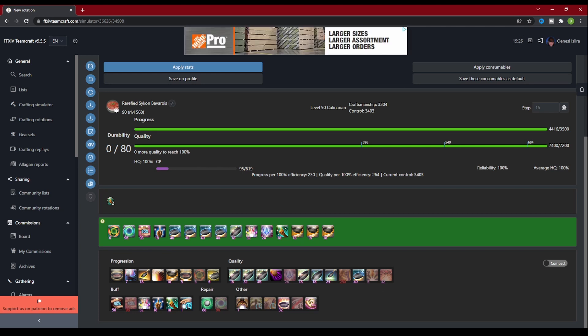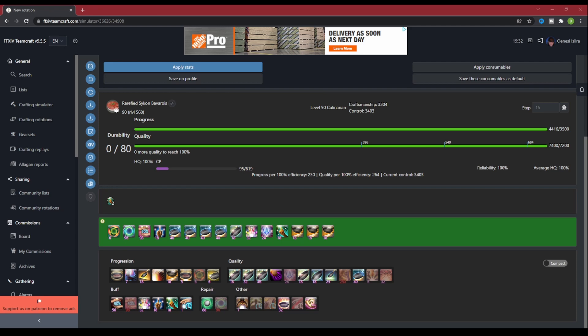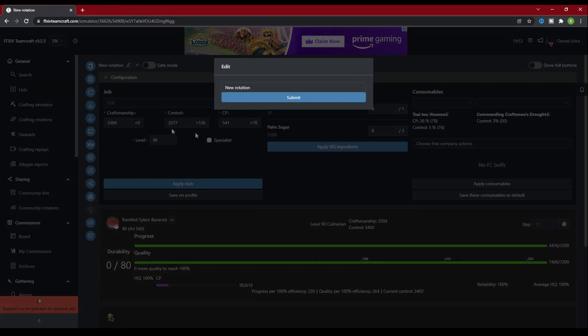Now that we have completed this rotation, there are a few things we can do with it. The blue icons on the right side is where I want to focus next. At the very top of this bar, there's an icon that looks like a floppy disk — if you guessed save, you're right. What saving this will do is put the rotation into the Crafting Rotations tab of the sidebar menu. If you go to the top of the screen and click the pencil icon, you can rename the rotation to whatever you want so you don't get confused later on when you have 50 rotations for different items. Let's name this one Endwalker Purple Scripts, which is what this recipe is for.